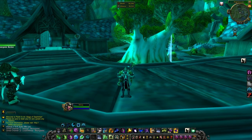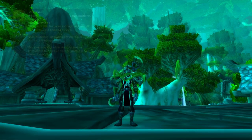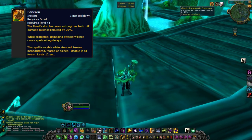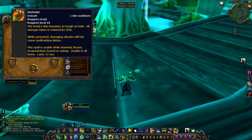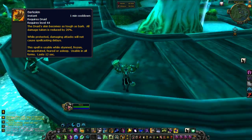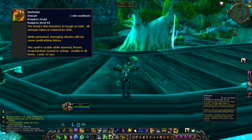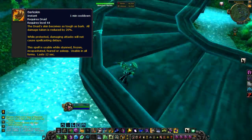Jumping right into defensives — the very first one I'll talk about is probably the most common, and it's called Barkskin. Barkskin is an ability that decreases the damage taken by the druid by 20%, and also decreases critical strike damage taken by 25%, due to the Glyph of Barkskin. If a druid is your kill target and he pops Barkskin, I'd switch to something else. The biggest deal about Barkskin is its short 45-second cooldown, so it's always up and ready to use.